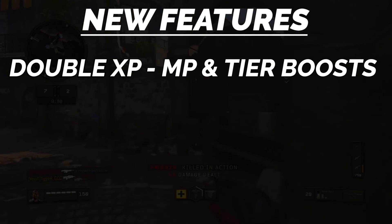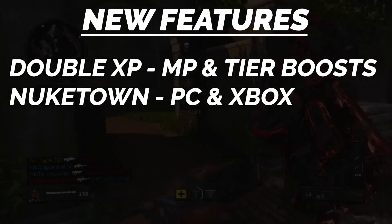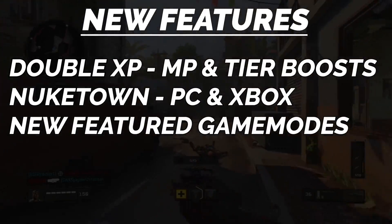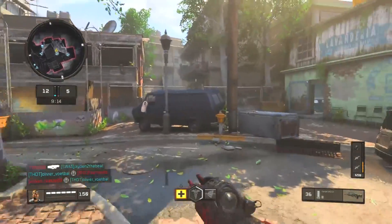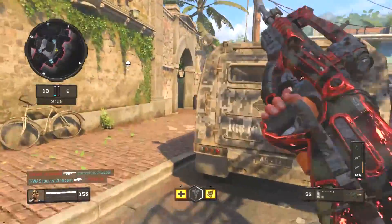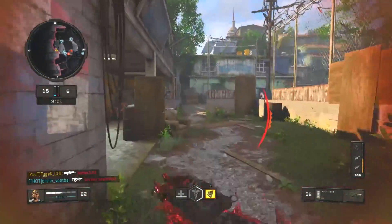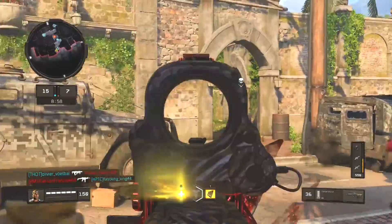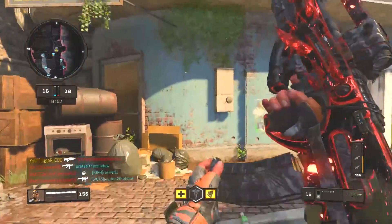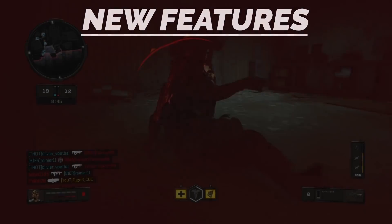So we have double XP on multiplayer and the tier boosts, which is great because those tier boosts are really hard to get through. Nuketown is now available for PC and Xbox. There are new featured game modes: TDM 100 where the score limit is now 100, Mercenary Moshpit and Hardcore Mercenary Moshpit for those people sick and tired of being spawn trapped by teams. Gun Game and Endurance Chaos Moshpit is still available for PS4, which in my opinion is my all-time favourite featured game mode — those really long games with loads of kills are so fun. Also, an amazing new change: they have finally updated clan tags and kill counters so they properly show up on weapons now, which is absolutely great.